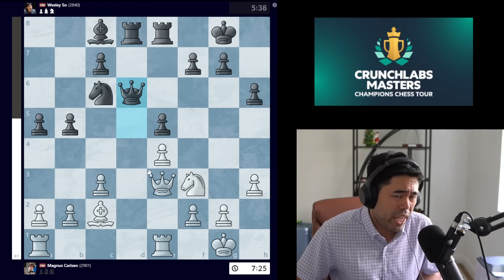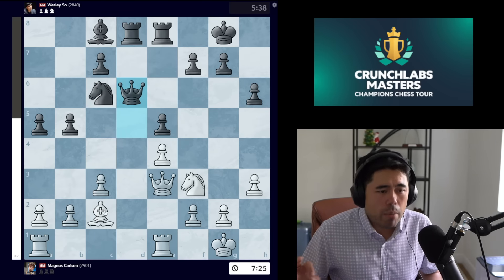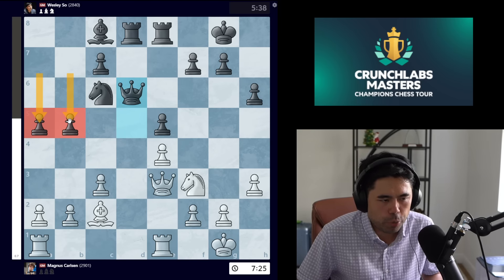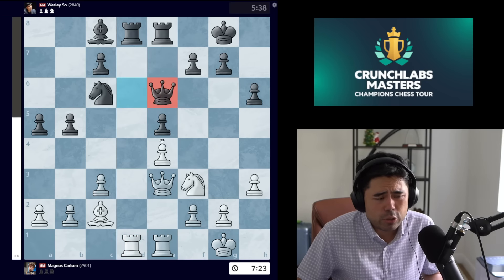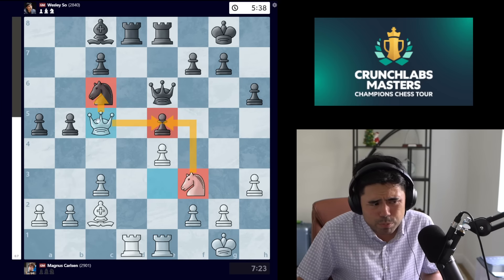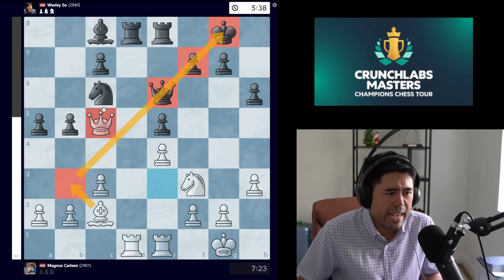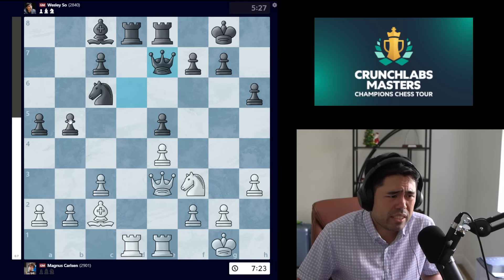Wesley probably thought: one less piece on the board, I've traded the knights off, now it's only bishops and a knight. But the problem is that Wesley has pushed these queenside pawns and Magnus senses an opportunity. He plays rook d1, we get queen e7. If you were to move the queen to e6, now white can go to c5 — the pawn on e5 is pressured, the knight is pressured, and with bishop b3 claiming the long diagonal, it's simply overwhelming for white.